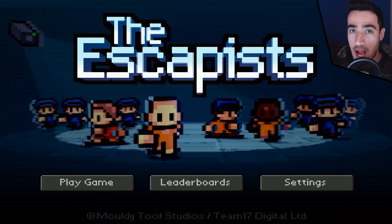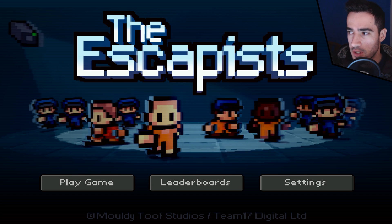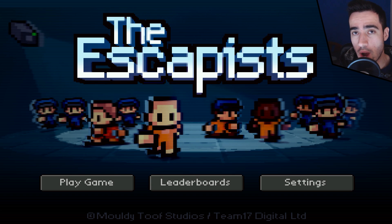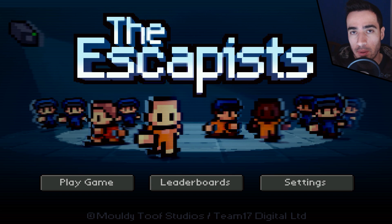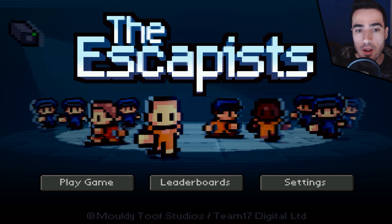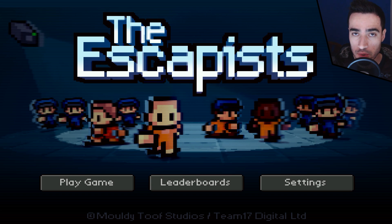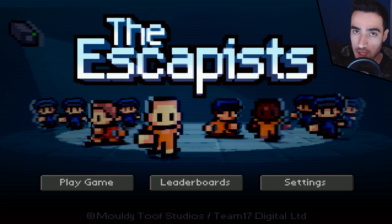Hello everyone and welcome. I heard you guys want to learn stuff. My name is Asperogeny. I have been requested a lot about how to play custom maps. So we're going to start out with the most easy thing to do, which is download a custom made map and put it on the Escapists for it to work in the game.